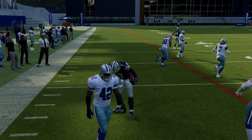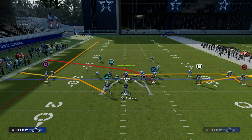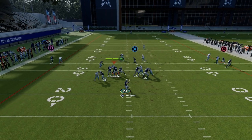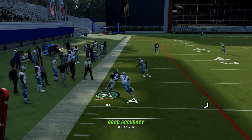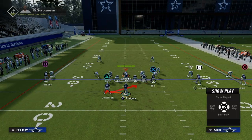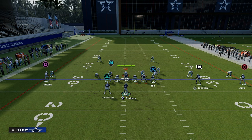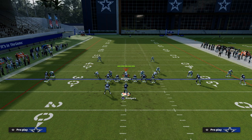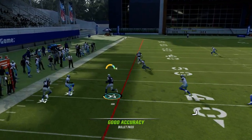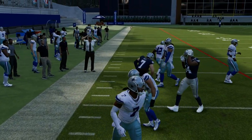Against zone coverage, there are a couple of other things you can do with this play. You can put the running back on an out route — it's not going to hurt the spacing that much unless the running back gets caught up in the line. You can also put the running back on a wheel route. So if you put the outside receiver on an out and the running back on a wheel, this creates a little bit of a different route combination, but by and large you can still do the same basic thing. You have some flexibility with this.